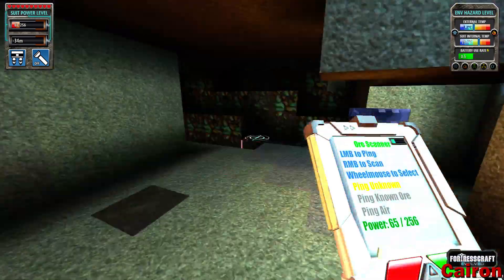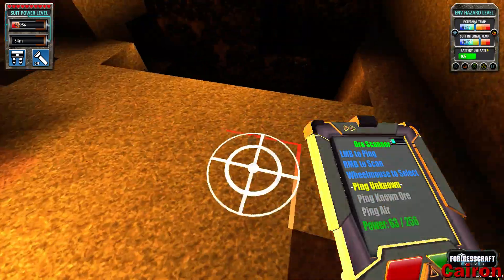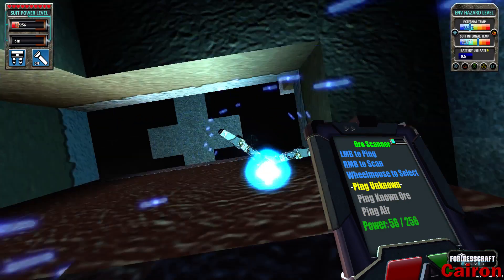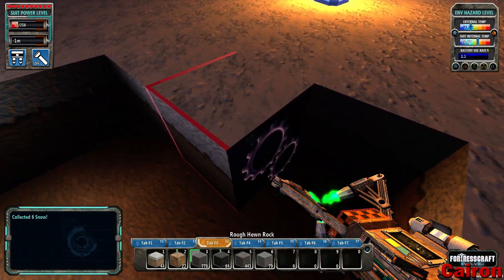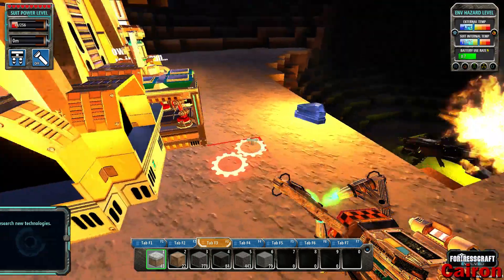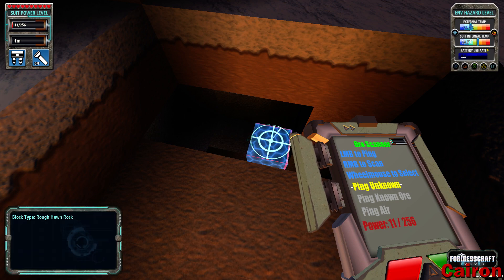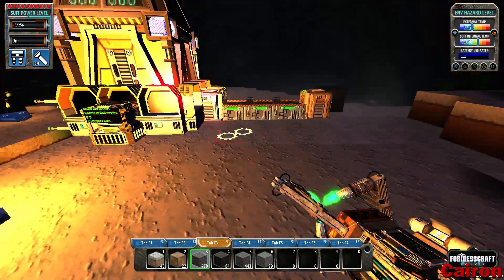We should probably start planning on where we want to go here. I think we want to put our mineshaft on this side. We'll mark it out. Unknown material — we have sand. Let's take a look at our ore smelter — still unknown material, still looking for what that is. Rough hewn — let's get that filled in so it looks real nice.